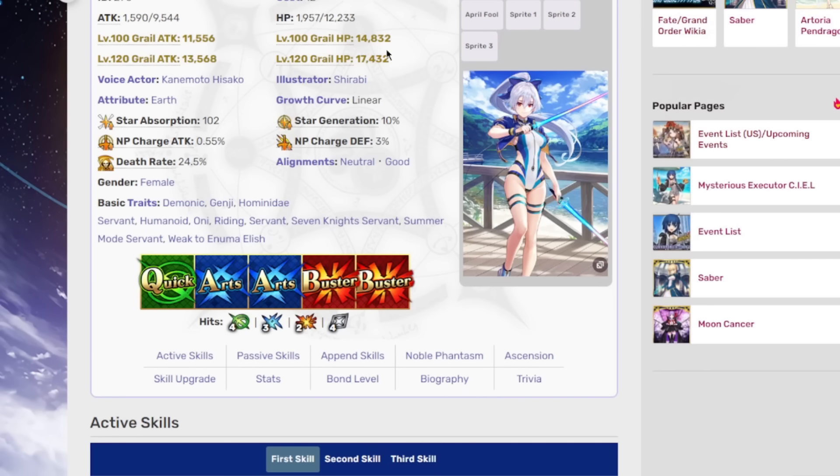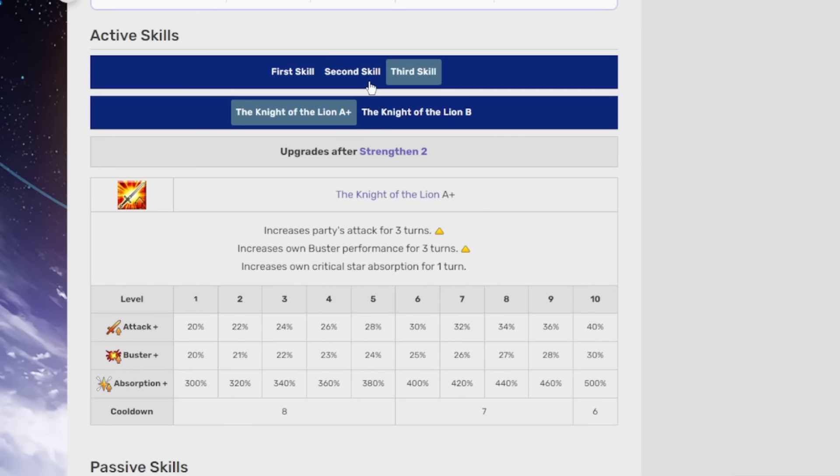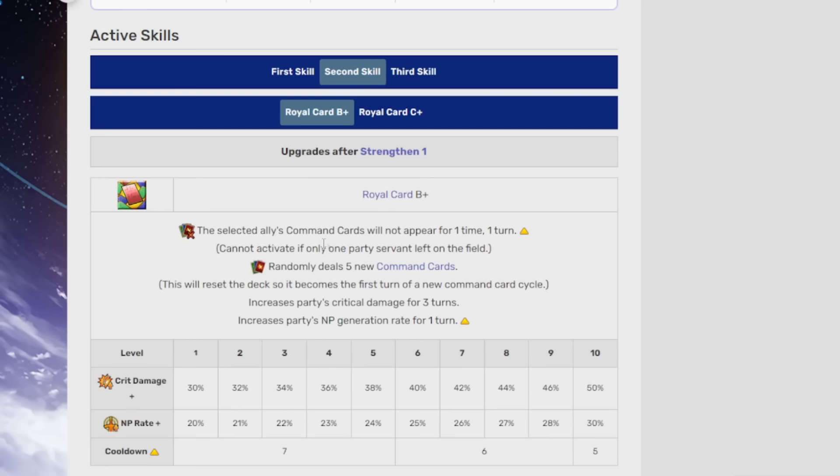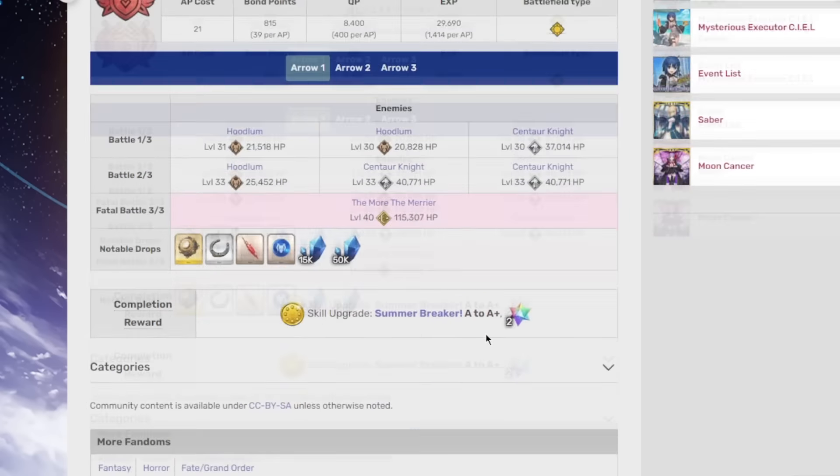These are like nice little buffs for them. Not the craziest, but definitely improvements. I think this one is more interesting for potentially multi-core setups where you're using multiple DPSs. I'll be interested to see what comes of that, especially because with Merlin's relatively new buff where he's giving the entire party crit damage, and she's giving everybody crit damage, and now they're giving everybody attack — that could get kind of funny and a little bit ridiculous.